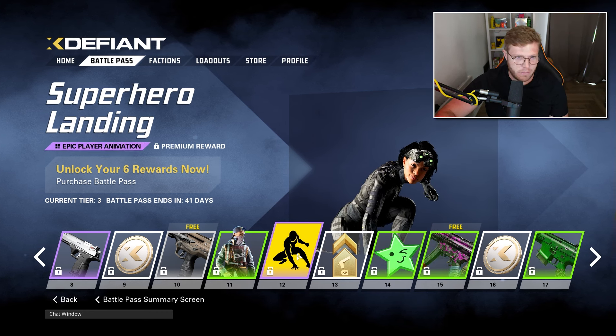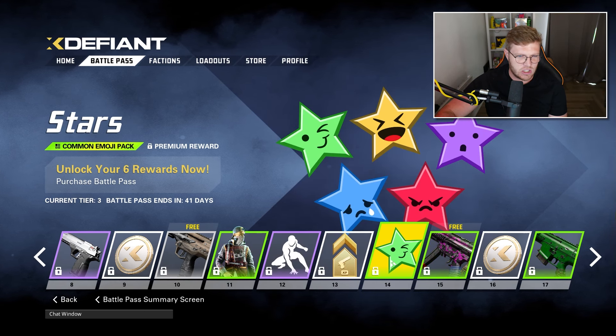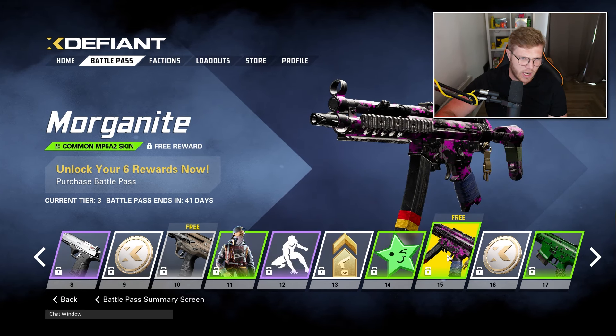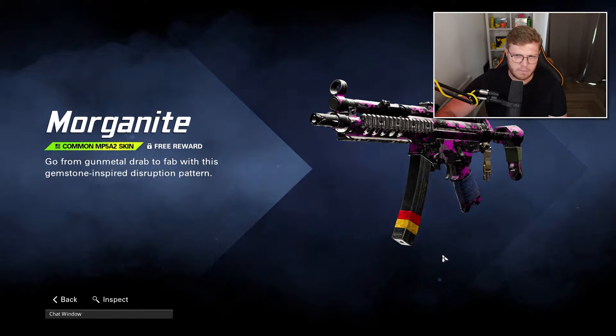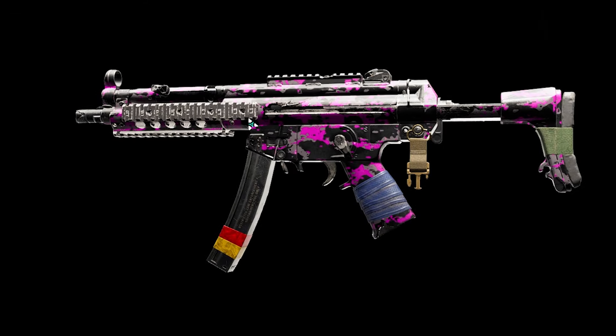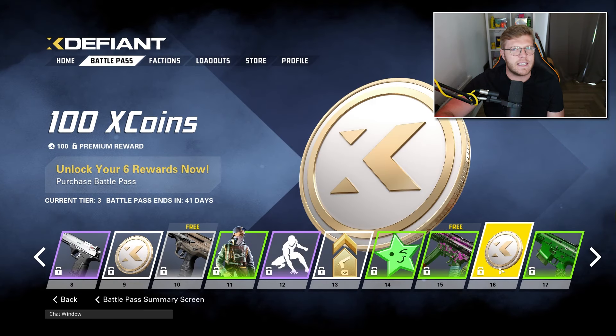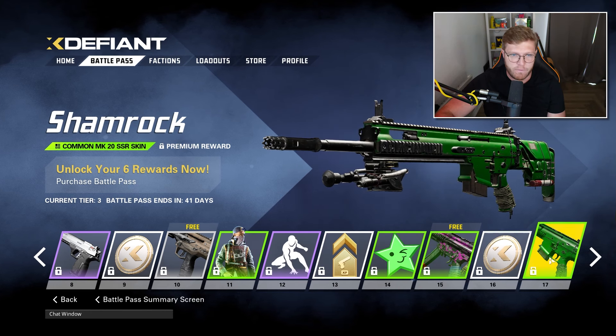We've got a superhero landing - very good, very Spider-Man-y, like it a lot. Then these stars - common emoji pack. At tier 15 you've got this Morganite MP5 skin, but if you've already played the beta you're gonna feel like this is a little bit underwhelming compared to the other one I just showed you. But it's good to get skins anyway.